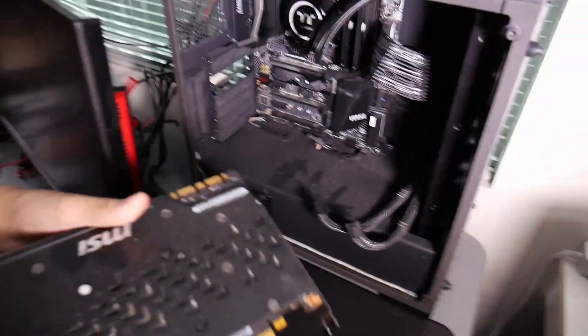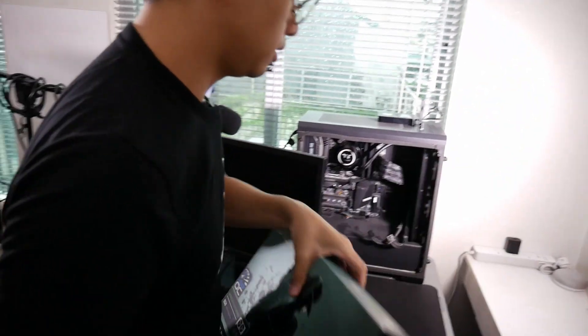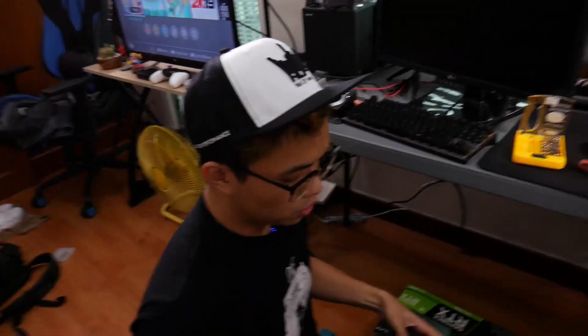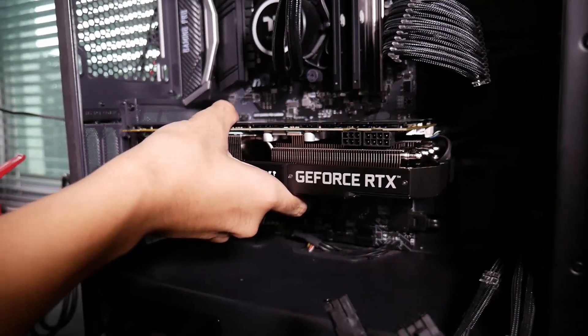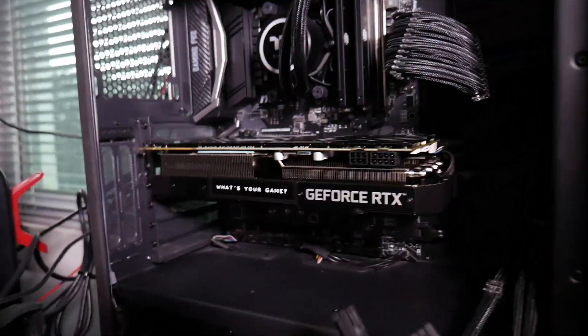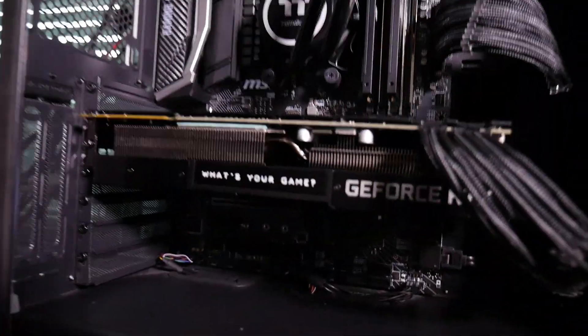The old card is pretty dusty, but that's not the graphics card we should be looking at — the one we should be looking at is coming out of this box. We've already seen the unboxing portion, this is the installation part. It's gonna be real quick — it's a big boy but should be an easy fit. Push it in, secure it, and screw it down. We've plugged it in.